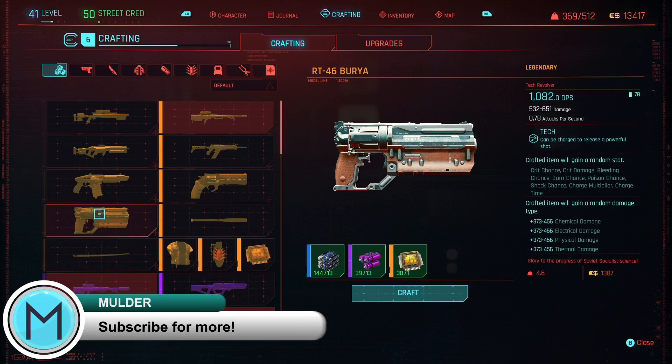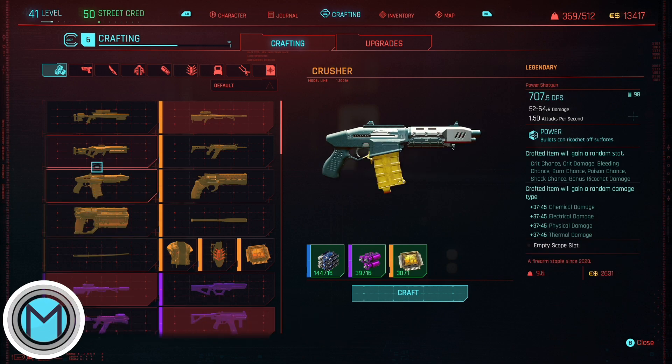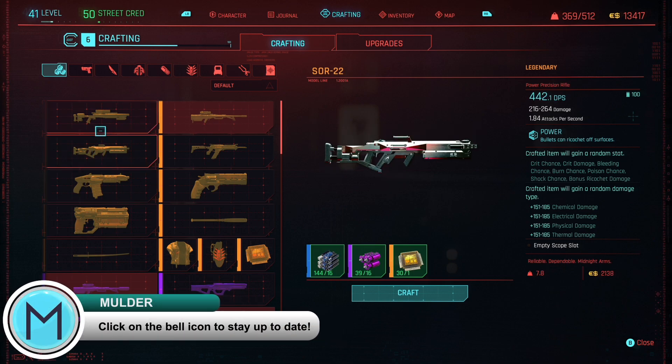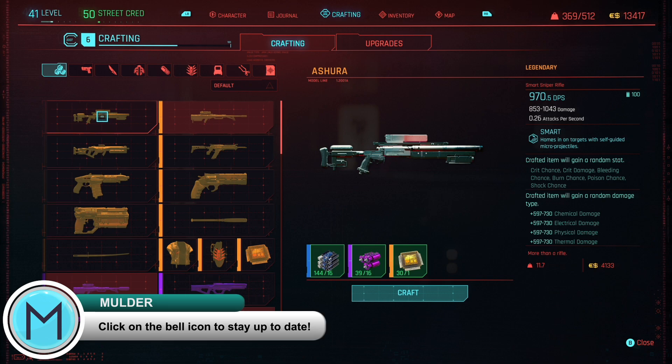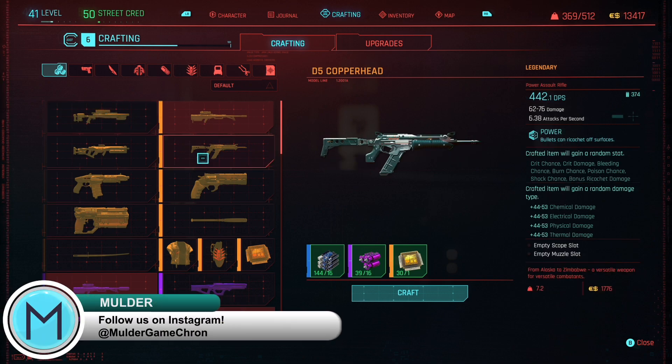There are a variety of ways you can get all three of these components. The first is that they can be bought at vendors such as the junk shop for a decent amount of eddies. The second way is found within loot chests. You can also craft them once you have the crafting spec, or you can get a few when you break down a legendary item.